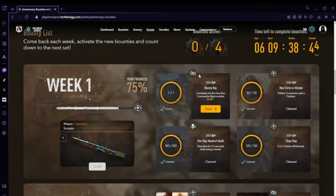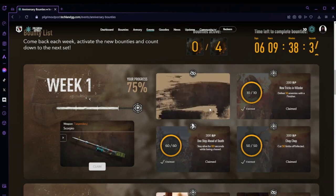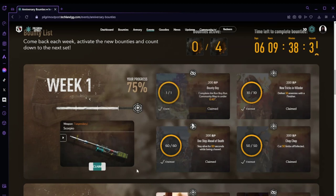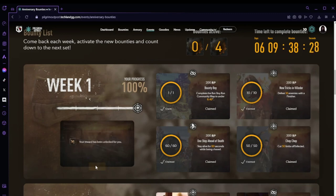There we go — Run Boy Run complete! It's actually harder than it looks, not gonna lie. But let's claim it. Come on, let me claim this one. Can I claim? There we go — claim! Boom, we got the Scorpio. Your reward has been unlocked for you.